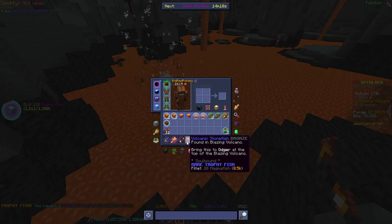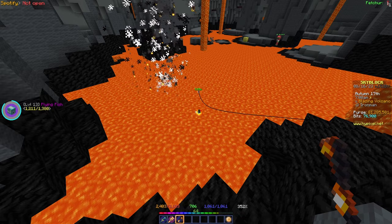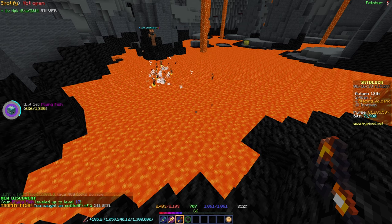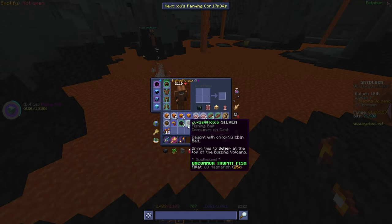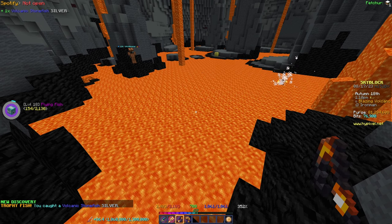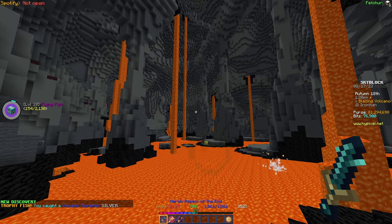I just got a volcanic stonefish but it's bronze — we need silver or above. Then I caught a silver obfuscated tier two, and shortly after a silver volcanic stonefish! Let's go — we can finally move away from this spot.